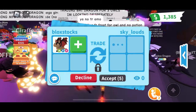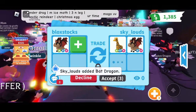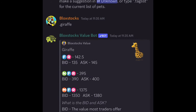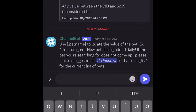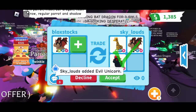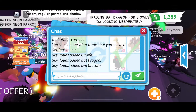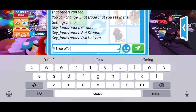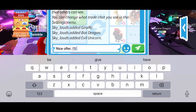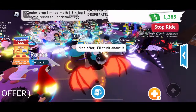Sky Louds — let's see what they offer for the Neon Bat Dragon. They put up a Neon Giraffe, a Bat Dragon, and an Evil Unicorn. The Neon Giraffe is 395, and the Bat Dragon is 220 — this is actually 665 points, a 25-point overpay. I'm going to say nice offer. I'll think about this. If you guys ever come across Sky Louds and they offer this, you should definitely take it. That is a nice overpay.